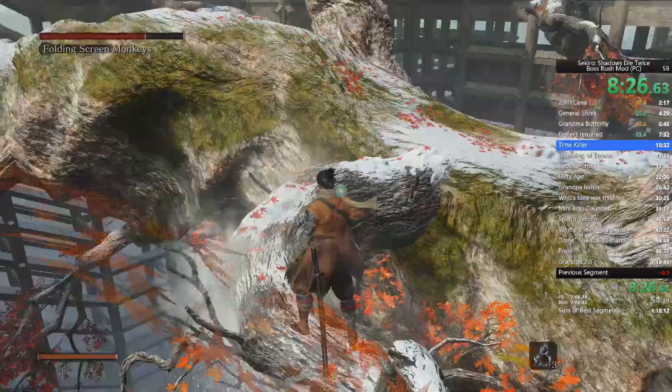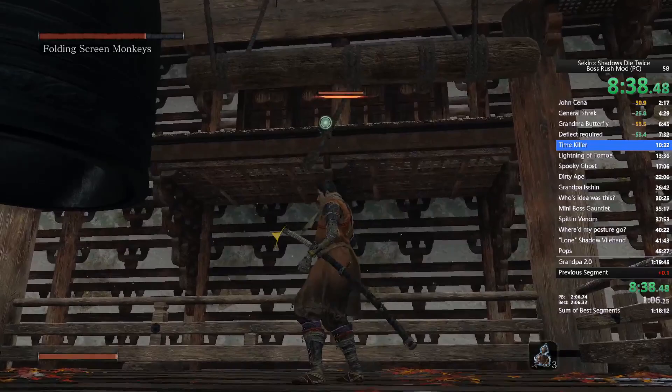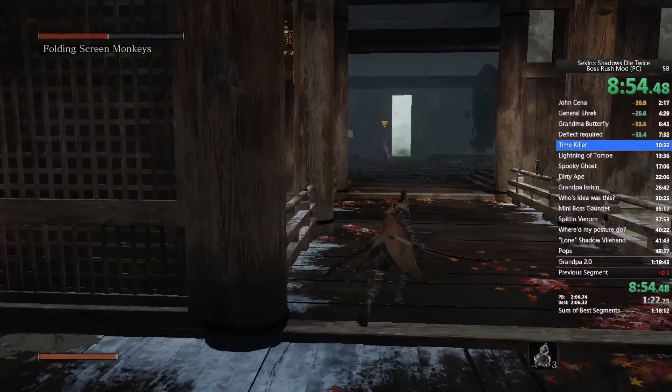Kill the white monkey as soon as you open the door. Come down here — the green monkey will more than likely be down here, but if not, he'll be up there. Run up to the bell and make sure he sets himself up there first before you ring it, or else the bell won't work and you'll have to ring it again — a small time loss but annoying. Keep track of where the purple monkey is.